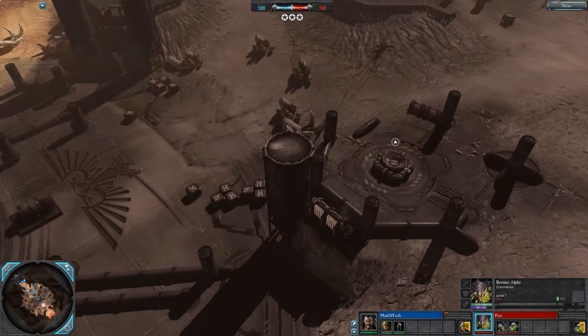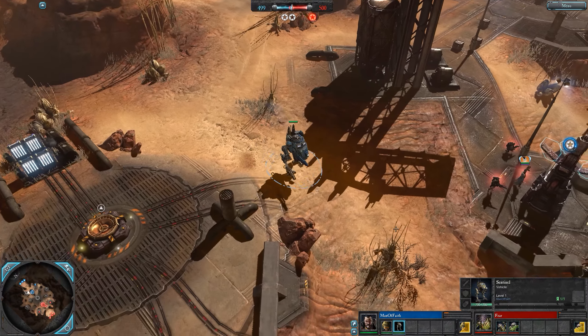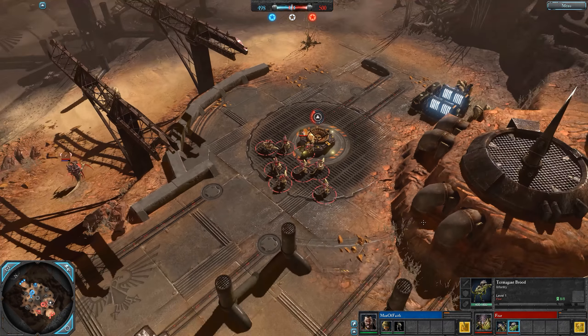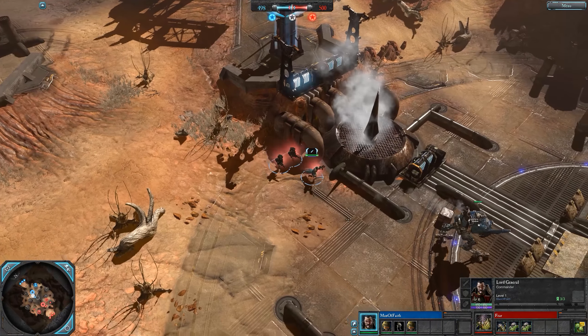We might see some action on the east side going for this power pretty soon. Man of Faith, or Tex, goes straight into some more guardsmen after this sentinel came onto the field, and Fear, as expected, has double termagants. You'd expect Tex to go for another sentinel against tyranids though.